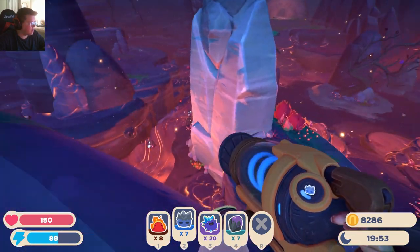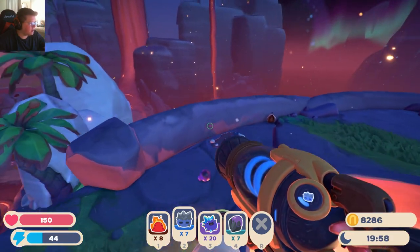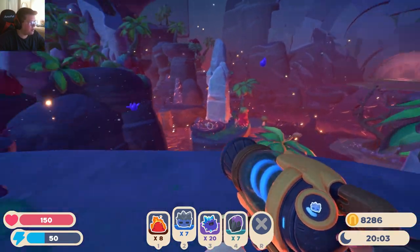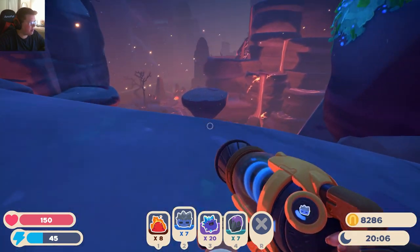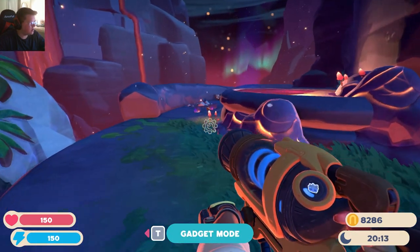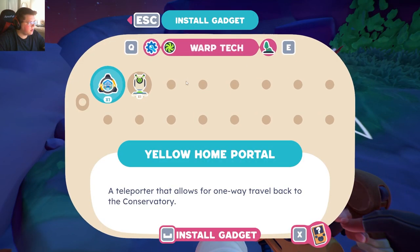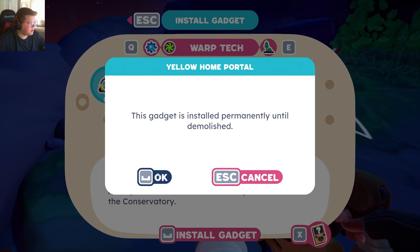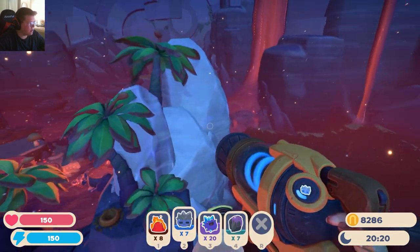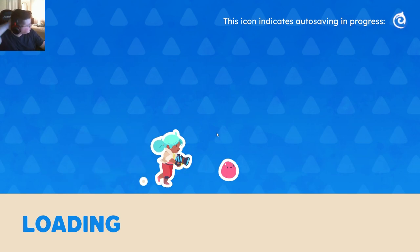I think the smartest thing would be to build the teleporter somewhere near the Gordo, like over here. Yeah, maybe even up here is probably the best — right here somewhere. Like right here. We can build... There we go. This way — yeah, we can just go home just from here. Would you look at that.